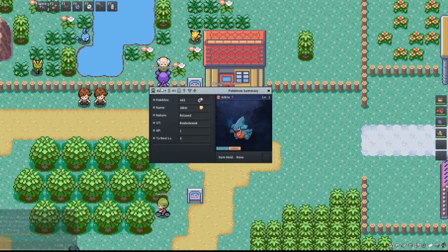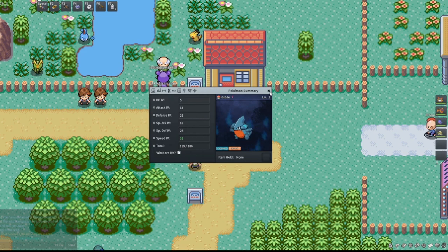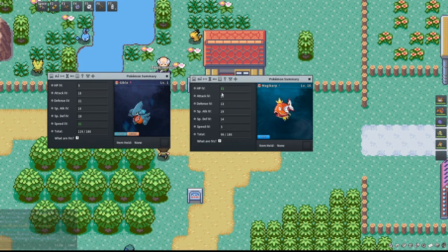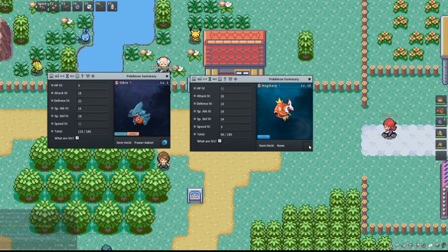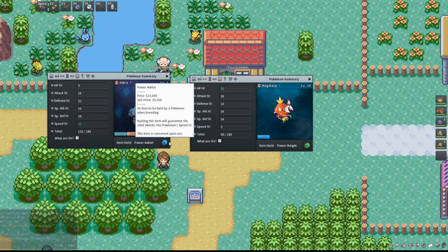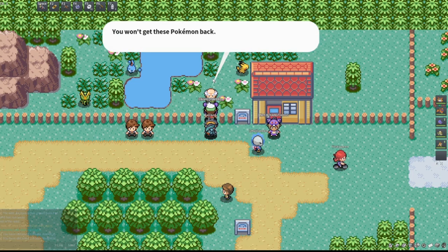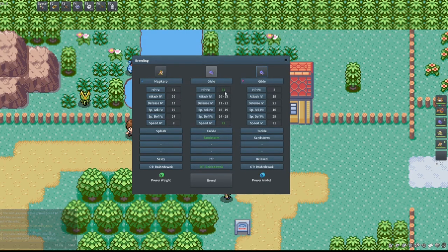Here's our little Gible — just as we saw on the previous screen, it came out with a perfect 31 speed IV. Now I'm going to show you how to breed this Gible up into a 5x31 Garchomp. Here I've got my Gible and a Magikarp with speed and HP as their perfect stats. I'm going to give the Power Anklet to the Gible to pass down its speed IV, and give the Power Weight to the Magikarp to pass down its HP IV. This is the general process: you took two 1x31s and combined them into a 2x31.